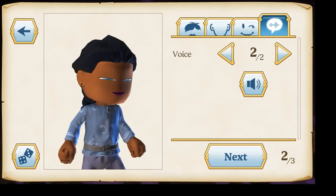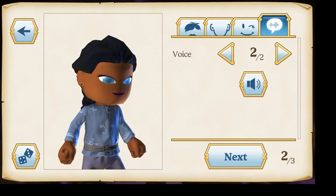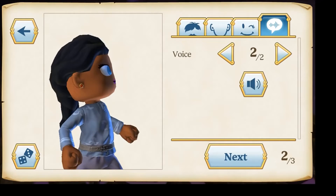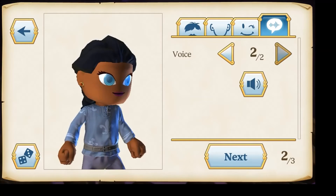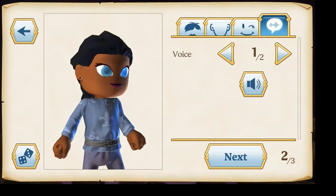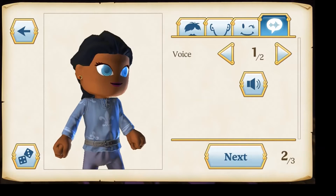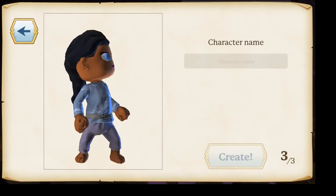Now let's do the voice — I'm going to be quiet so you guys can hear the options. So there we go, that's one voice, and then there's another one. We're going to pick this one because I like it, and then we go to next.